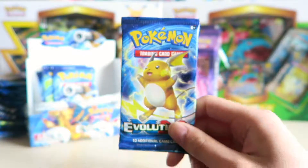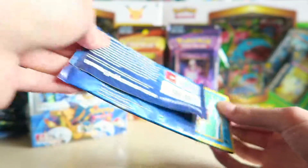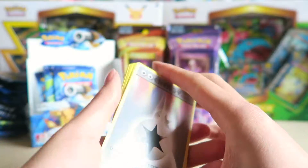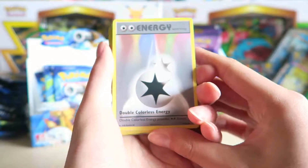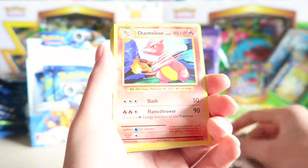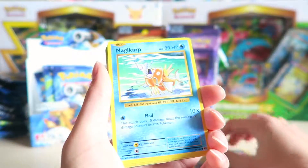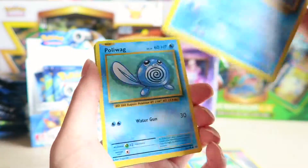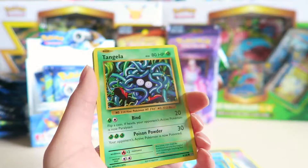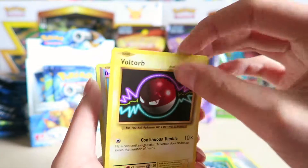Last one. Okay, we have a Double Colorless Energy, Charmeleon, Charizard Spirit Link, Magikarp, Seel, Poliwag, Tangela. You know what I don't have? A Butterfree — I need the Butterfree. Voltorb, Doduo.